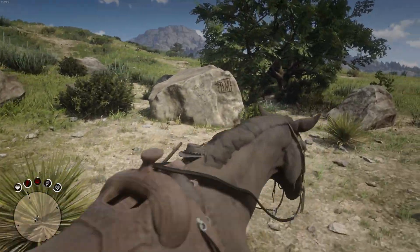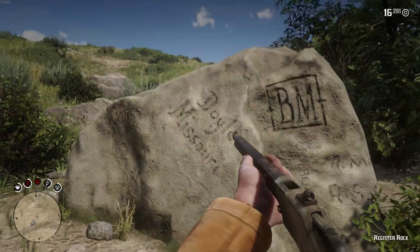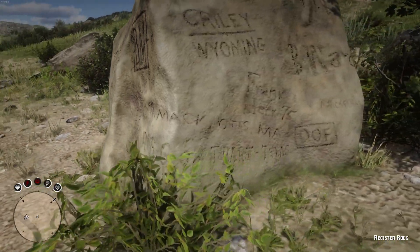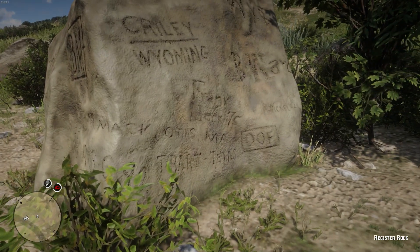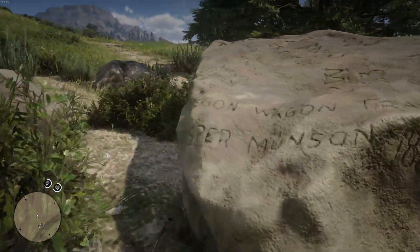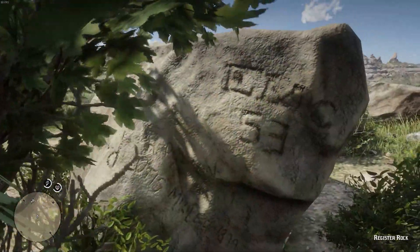So, is that it to the Register Rock? No, it's not, because, similarly to the Serpent Mound, the real-life Register Rock has quite a bit of history to it. You see, the real-life Register Rock is actually located in Idaho, where immigrants of the Oregon Trail used to carve their names into the rock. Funnily enough, the rock now has a gazebo above it, where it's on display. But enough of that, let's move on to the next location.